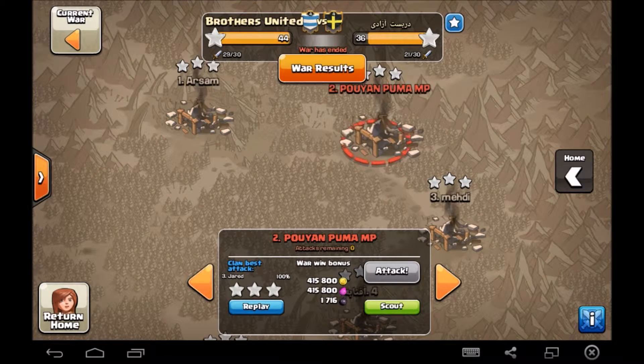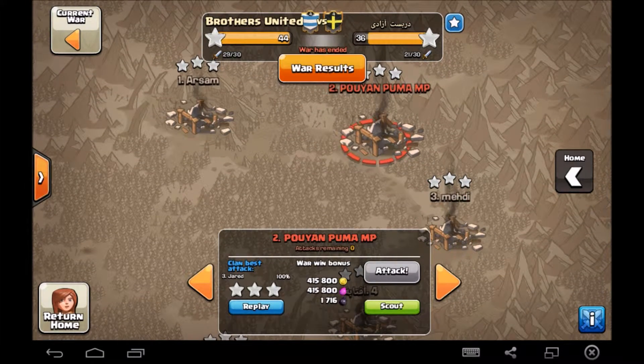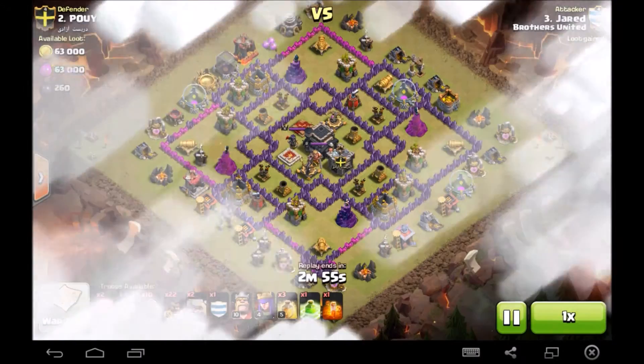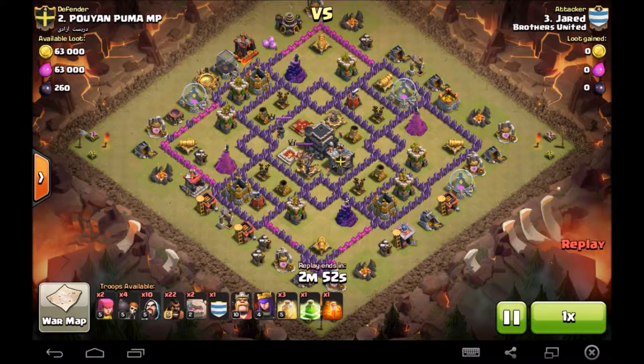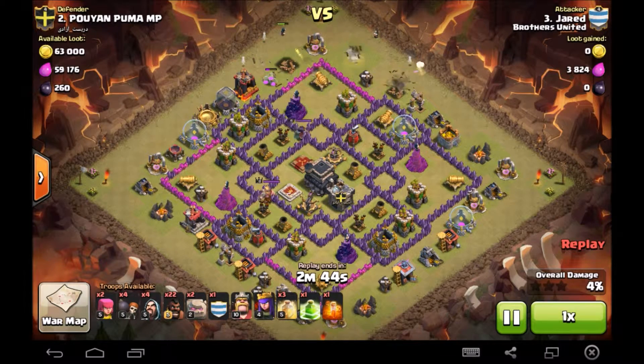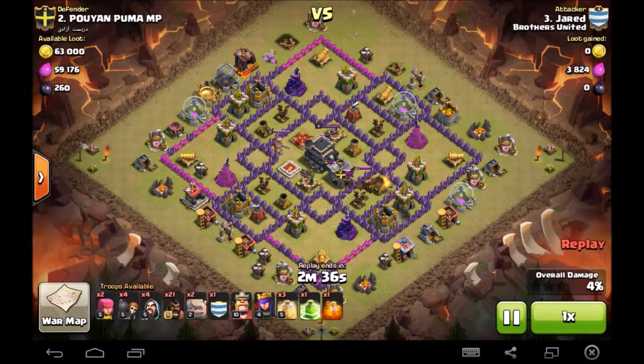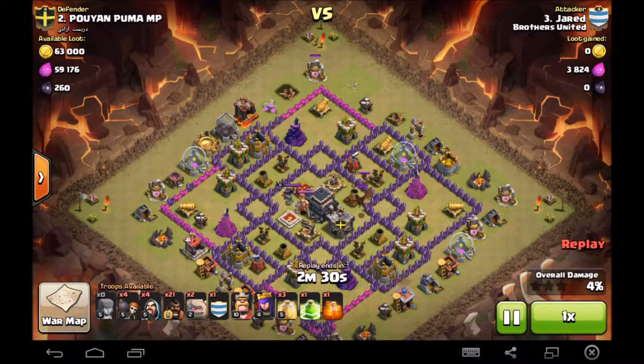Let's have a look at another town hall nine attack. Let's have a look at number two — a four-quadrant base obviously, but you know where the four teslas are. Send a couple of wizards at the top just to clear some space, get the funnel going. Sending a single hog to get the CC lure. You've got the dragon and the two CC hogs. Then a single archer to draw the CC right to the top.